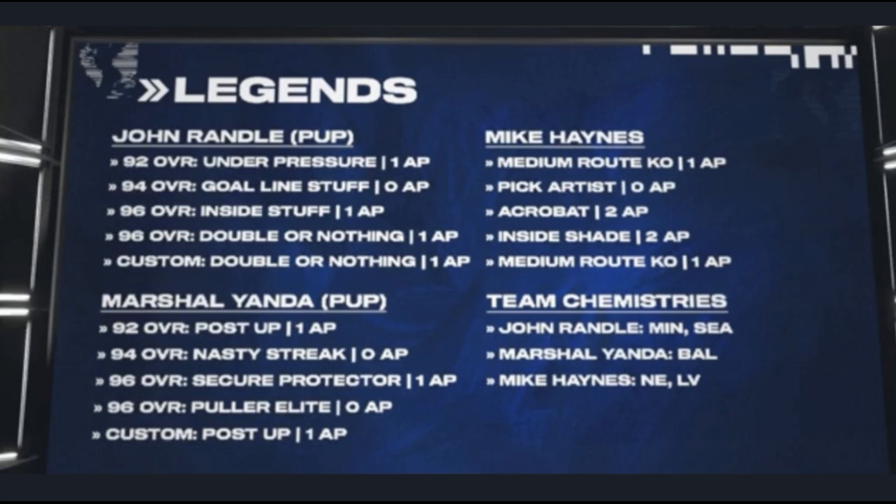Mike Haynes is going to get medium route KO for one ability point, pick artists for zero ability points, acrobat for two, inside shade for two, and medium route KO for one AP in his custom bucket. It'll be interesting to see which of these you can pair together. Based on the order, it looks like you can probably get pick artists and inside shade together for two ability points total — that's probably going to be the best combination and what I'm going to do. Maybe pick artists and medium route KO, or pick artists and inside shade. I run inside shade right now with Antonio Cromartie and Ronnie Lott.